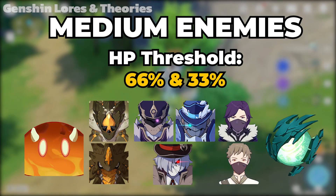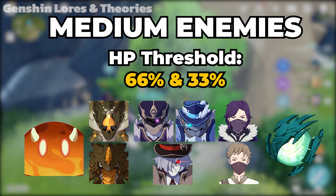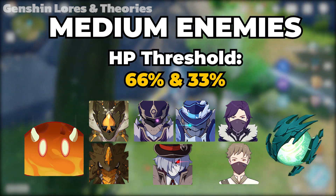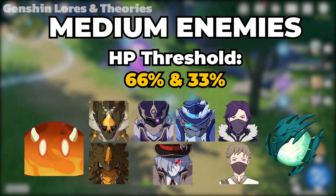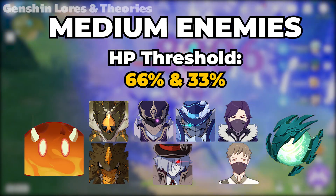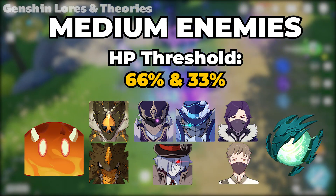For medium enemies, they have two thresholds: first at 66% HP and second at 33% HP. These enemies are Large Slime, Geo Slime, the Fatui, Stocky Treasure Hoarders, and the Eye of the Storm.